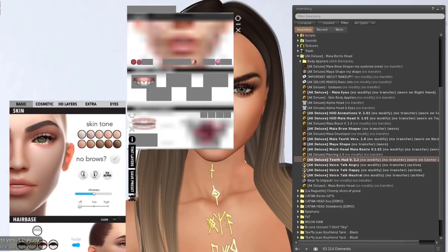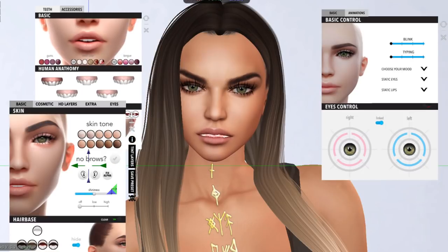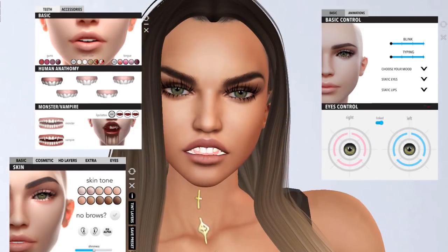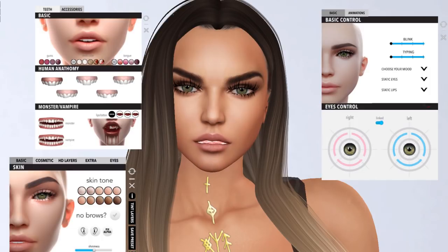Let's see what's in the teeth. Oh, we can be vampires! Let's go with teeth first. So I'm a vampire. Normal teeth. Oh, and you can have some blood around if you're a vampire. Let's have normal teeth.